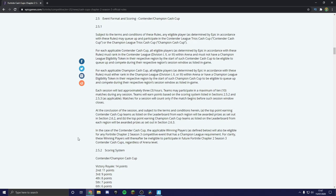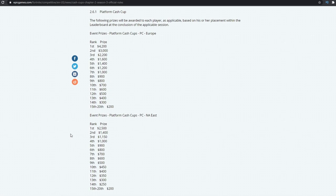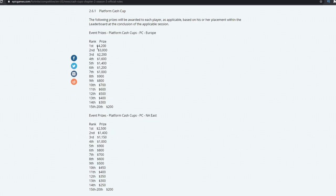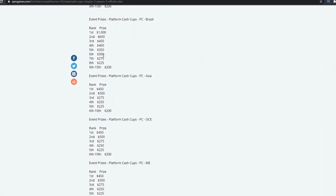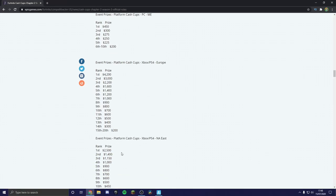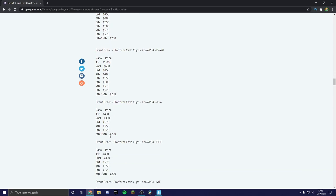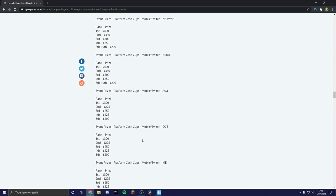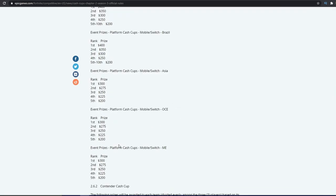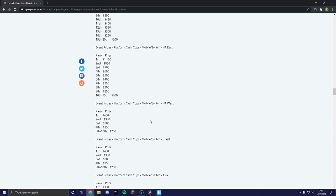Now let's go over the pricing. If we scroll all the way down here you can see all the different pricings for your region. The pricings are different for each platform, so just stop the video whenever you see your region and your platform. You can also go to competitive news on Fortnite and look this up yourself, or leave a comment below if you have questions.